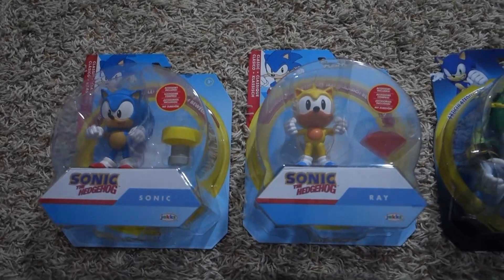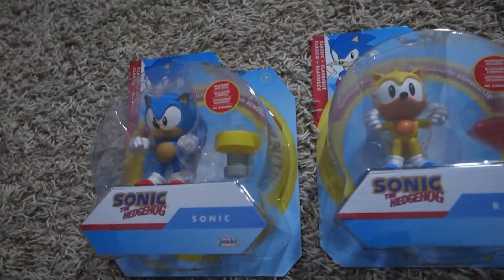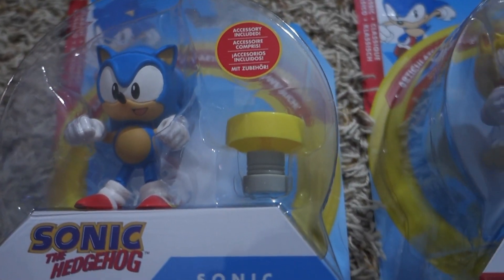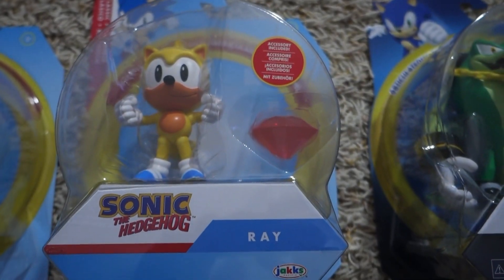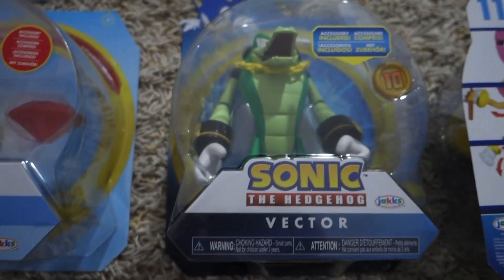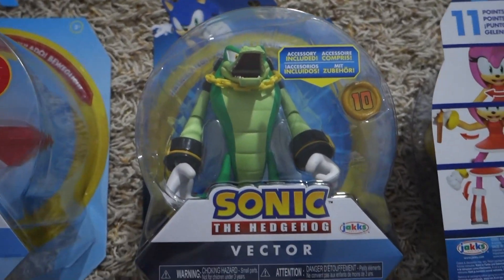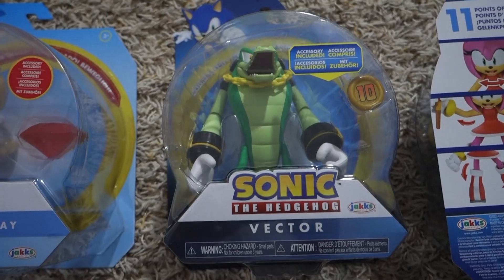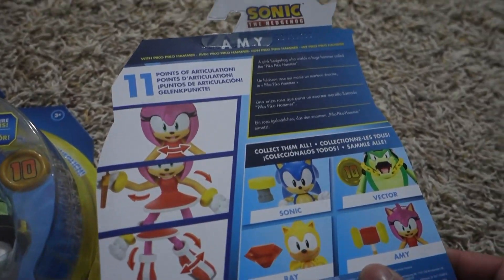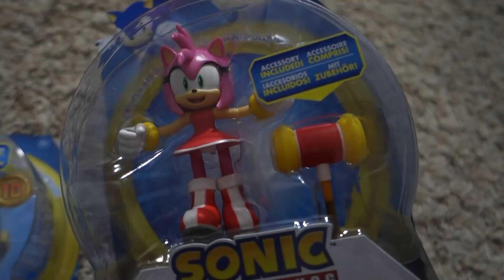We'll start off with the Jakks-specific line. I have another wave here. Let's start off with Classic Sonic — he's just a normal blue guy with his spring. We've got Ray, which I really like, and he's got a red Chaos Emerald. Really cool. And a really nice one, we got Vector right here. I don't remember the last time I saw Vector — I think he was in a comic book pack from Tomy, maybe. And of course, we've got Amy. I think this is a re-release, but you can never go wrong with Amy and her Pico-Pico hammer.